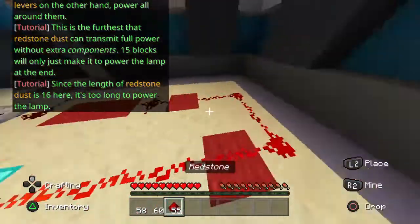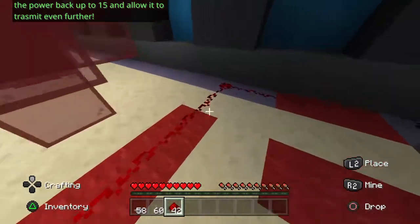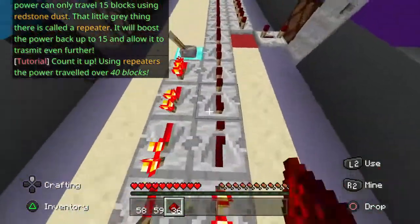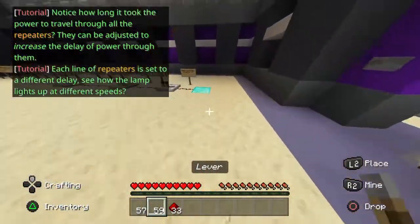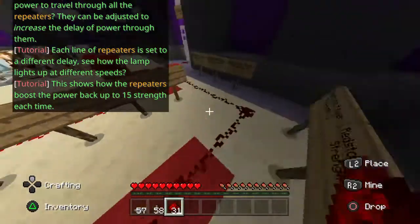In this example, all of the redstone dust you see is too long a run to make it to the destination. You can only travel 15 blocks with redstone dust. But you can use repeaters to travel over 40 blocks — it will boost the power back up to 15 and allow it to transmit even further. Notice how long it takes for the power to travel through all the repeaters. Each line of repeaters is set to a different level, and they can be adjusted to see how the signal lights up at different speeds.